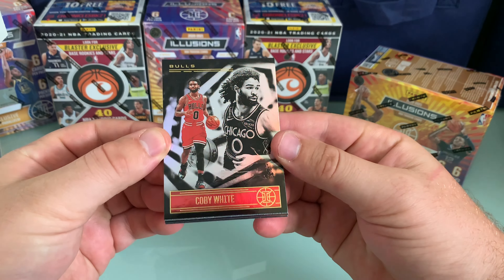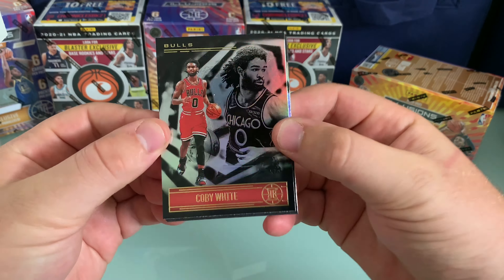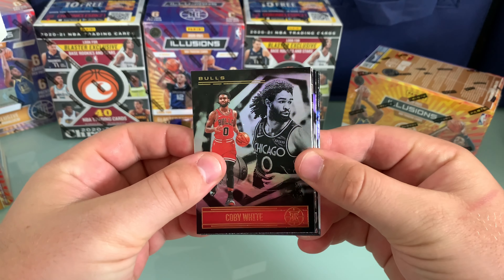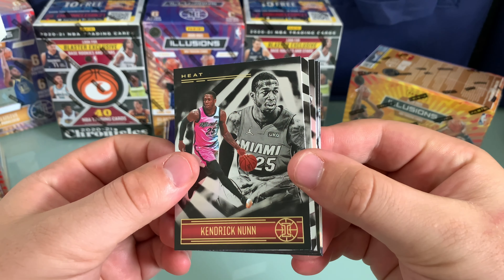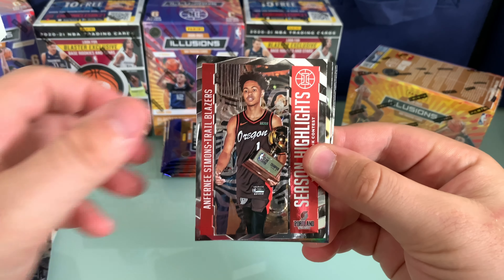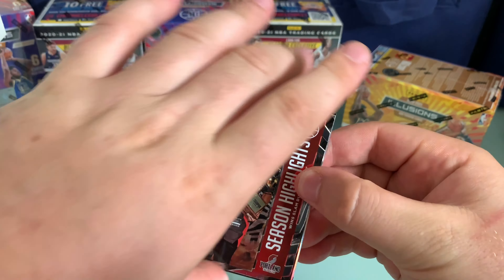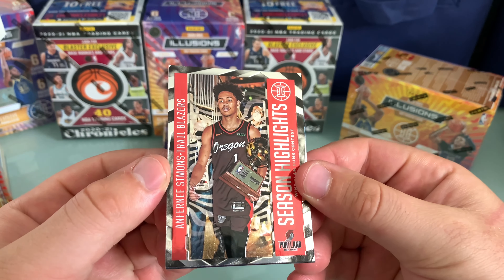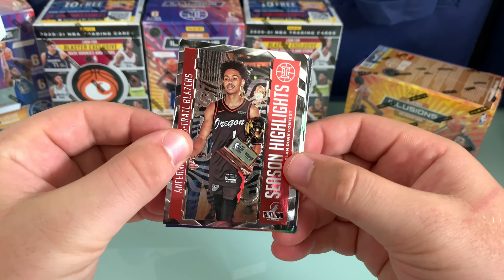The base cards look quite cool in person — they have quite a dark base colour which looks really nice. Kobe White is Aiden's PC so he'll be a fan of that, although it's not a rookie obviously. We've got base to kick us off, and there's another second year player. Notoriously, Illusions is quite hard to tell the parallels. We've got a Season Highlights — Anthony Simons winning the slam dunk contest.